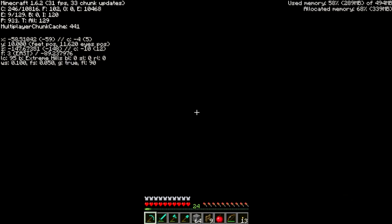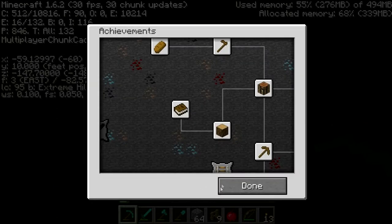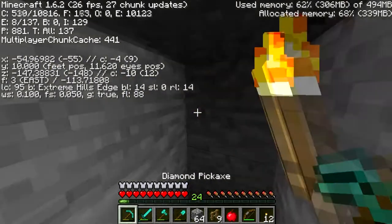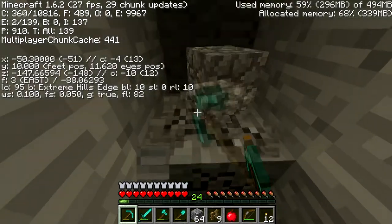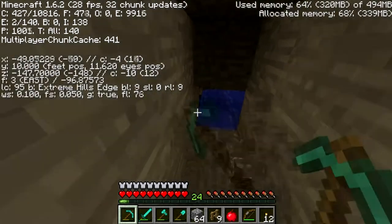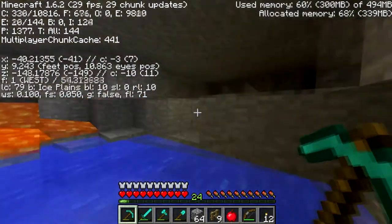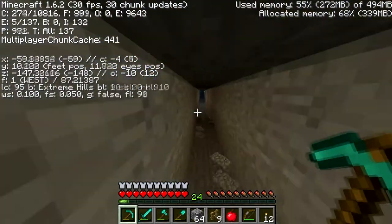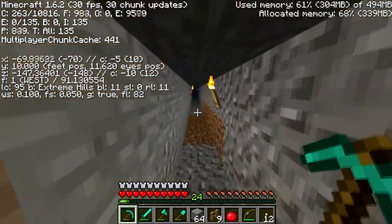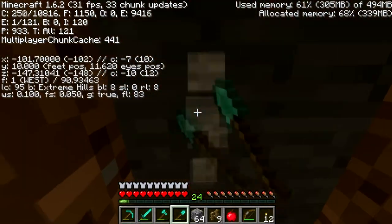Look how small my inventory bar is. Actually no, I don't like it. That's achievements and we have to put a torch down because once we get out of these extreme hills I'm sure this is where you find emeralds. There we go, we're out — now we're on extreme hills edge — now we're back in extreme hills. Didn't find any down this way so it's best if we just go through here.